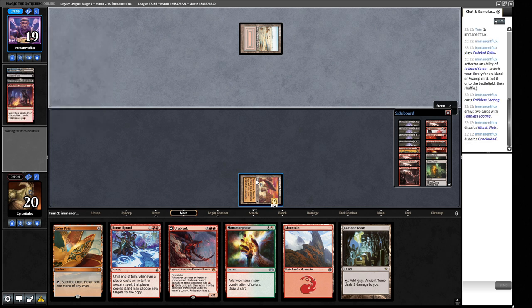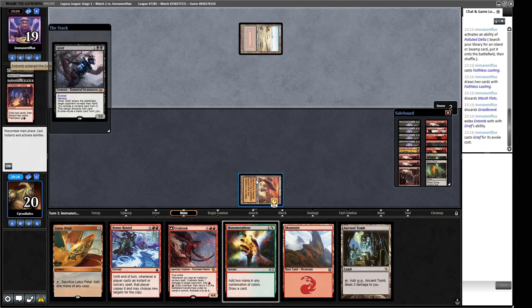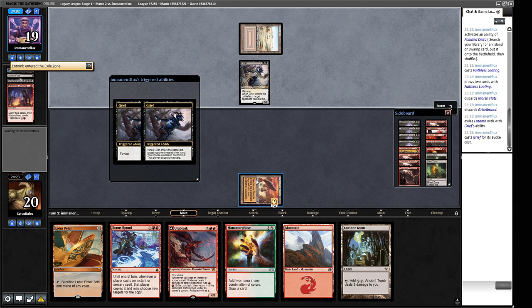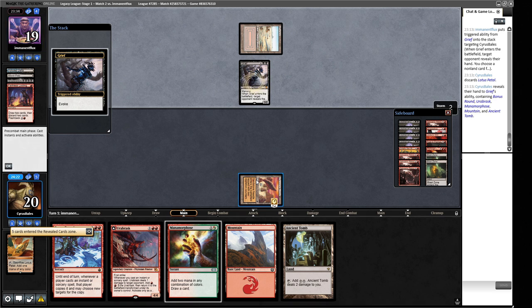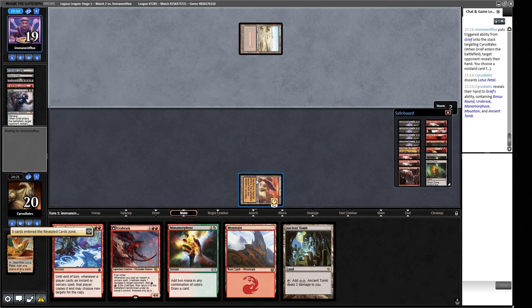Grizzlebrand in the graveyard. What are we losing? Probably Bonus Round. We could Bonus Round into Manamorphosis and then cast Urabrask, drawing two cards next turn. They've taken the Lotus Petal, which is annoying as we were relying on it. Do we get to untap or are they going to play another creature? Our opponent had it all but didn't have the reanimation spell this turn - good news.